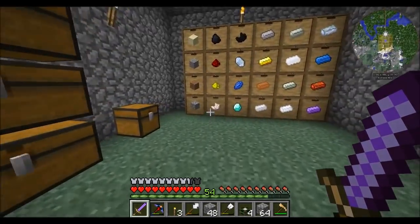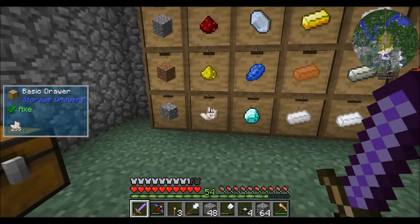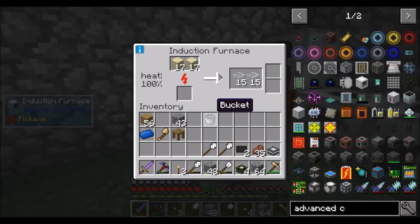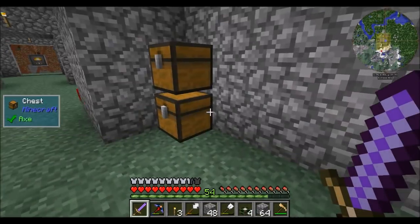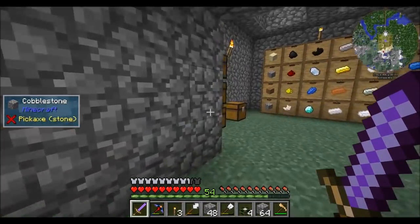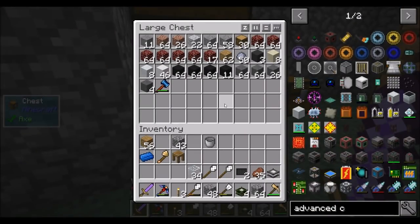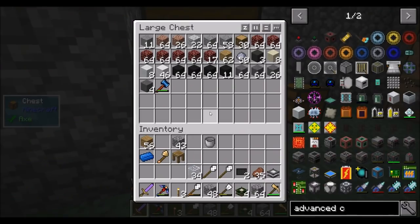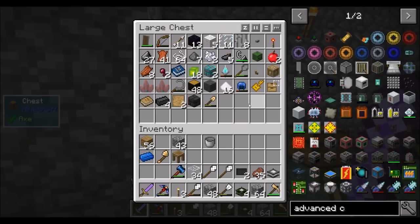Between last episode and this one, I went into the Nether, got a bunch of quartz as you can tell, because I made a bunch of Aesthetic Quartz, and just worked on a few other things in preparation to show you guys today. So we got the Empowerer, which is awesome. That tells me that we are now at a point where... Empowerer, Empowerer, Empowerer. That is cool.